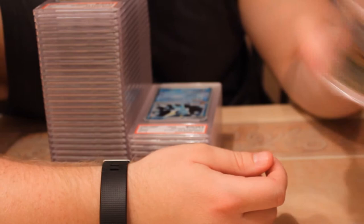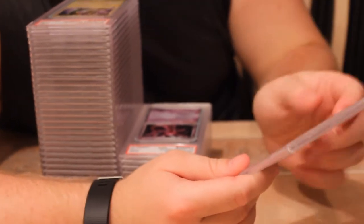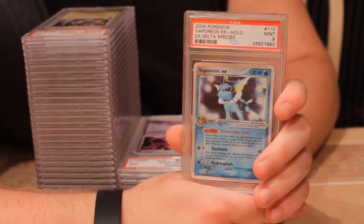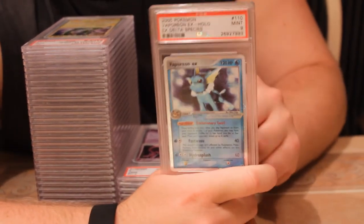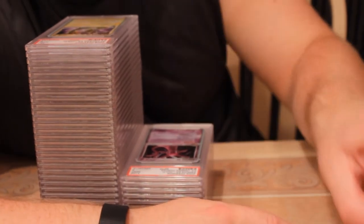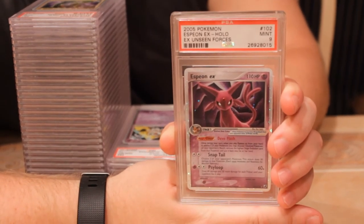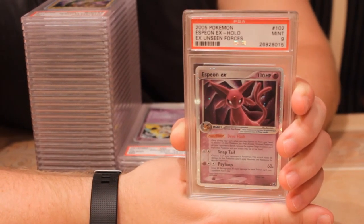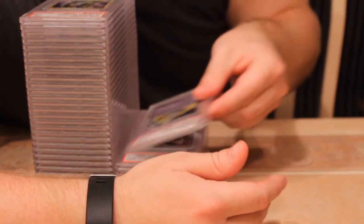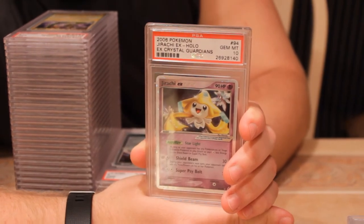Next, Vaporeon EX — this is my first Vaporeon EX I've graded — pulled a mint nine. Pretty pleased about that; great looking holo right there. Next we have Espeon EX — I've graded a few of these and haven't hit a ten. I don't think I've hit a nine yet, so I'm very happy with this one. I think the other two might have been sevens and eights. Next is one of the better cards of the return: Jirachi EX pulled a gem mint 10! Great looking card from EX Crystal Guardians.